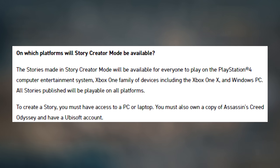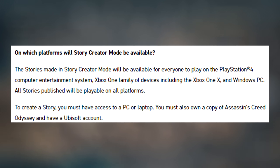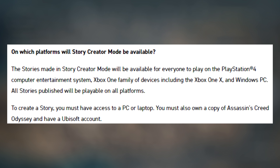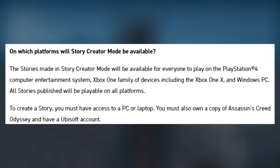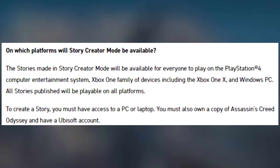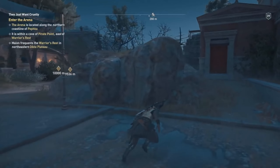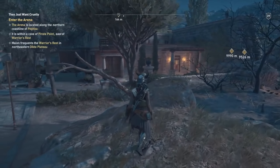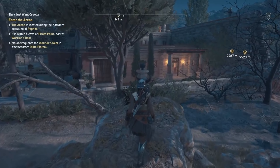The stories made in Story Creator Mode will be available for everybody to play on PS4, Xbox One, and Windows PC. To create your story, you must have access to a PC or laptop, own a copy of Assassin's Creed Odyssey, and have a Ubisoft account. When you make that Ubisoft account, you have to link one of your respective accounts — whether it's Xbox Live or PSN — to the Ubisoft account. So do keep that in mind; there is a little bit of setup before you can actually get the system going.